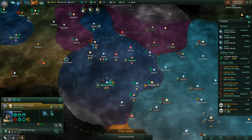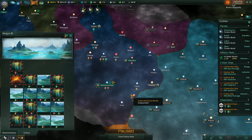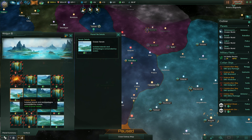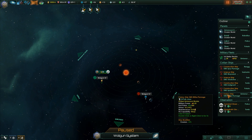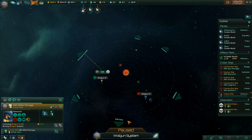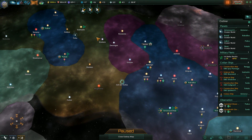Let's pause. The colony ship - is this the one? Yes. Volgan - colonize right here. And that should help push back some borders, I hope.